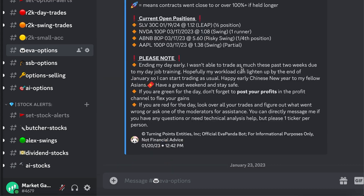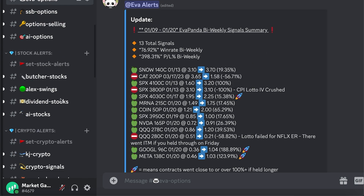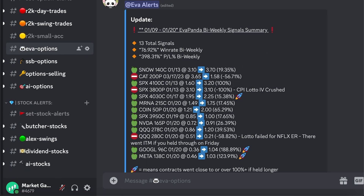Before you guys leave, please check out the private Discord server. It's $10 a month, link in the description below. One of our traders last week made nearly 400% on options. So check us out. And it's not just options — stocks, crypto, they're all on here.